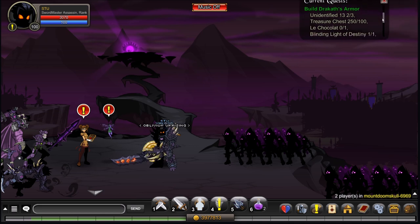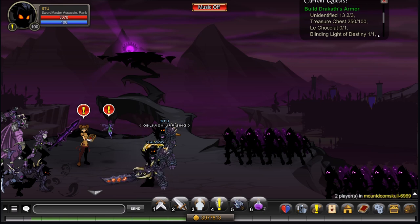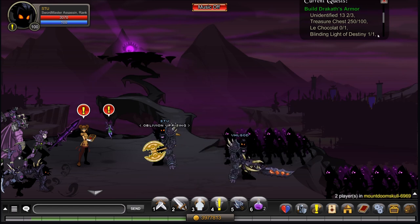The next thing we're going to go over is how to get the hundred treasure chests. From playing AQW up to this point, you will notice that treasure chests randomly drop from monsters — it's like a 1% to 0.5% drop from literally any monster in the game. So basically just farm the lowest HP thing you can find until you have a hundred of these, if you don't already.